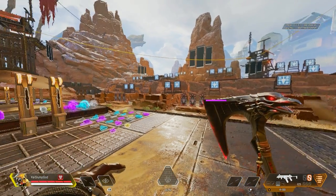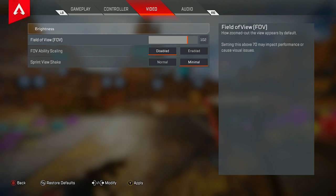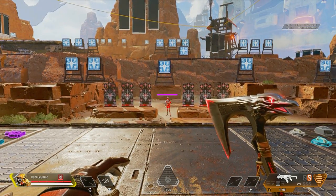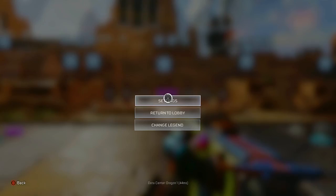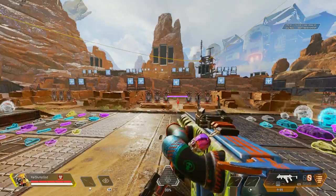Look — I can see all three enemies right here without even having to look left or right. But if you have it on default, which is basically 70, all you can see is one person. The only advantage to default FOV is slightly better aim because it's zoomed in, but that doesn't really matter because it's the same difference if you have your aim under control.